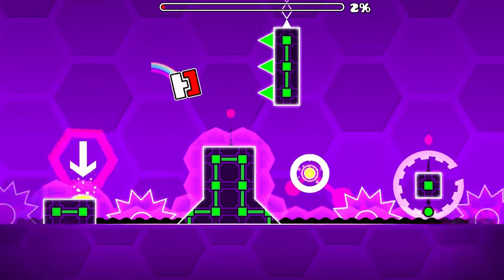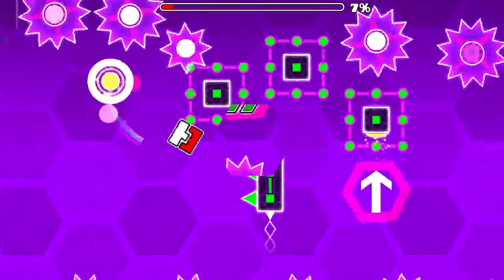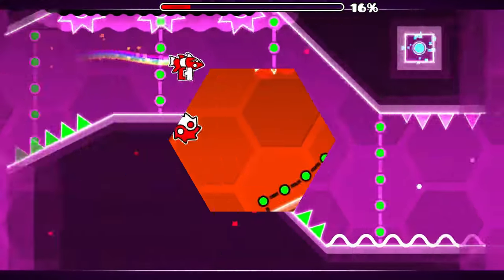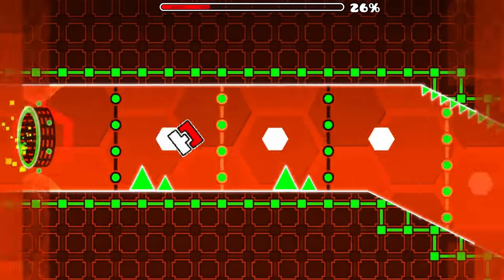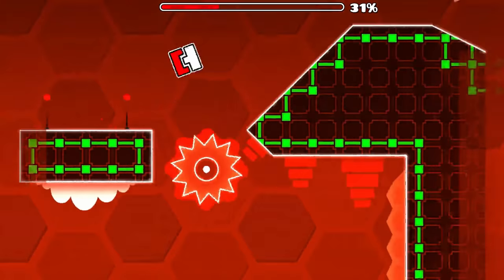There are many new things to talk about: new types of block design, more decoration, and this hexagonal background. The most important thing was the addition of slopes, which was previewed multiple times before. Slopes completely changed the dynamic of gameplay and they were a welcome addition to Geometry Dash. Although we still don't know what this portal does.